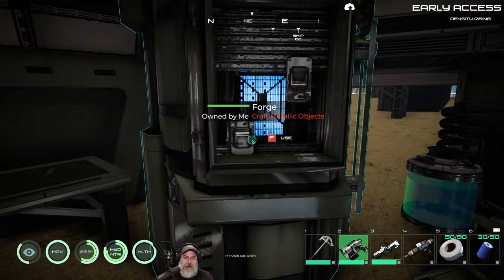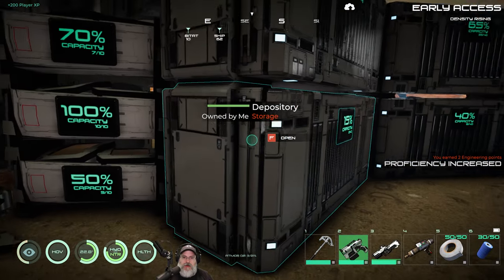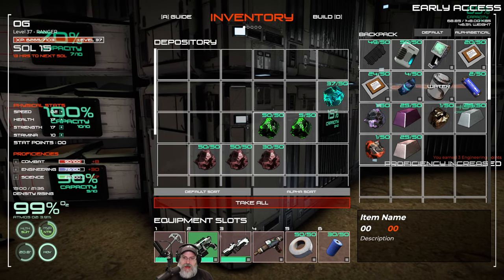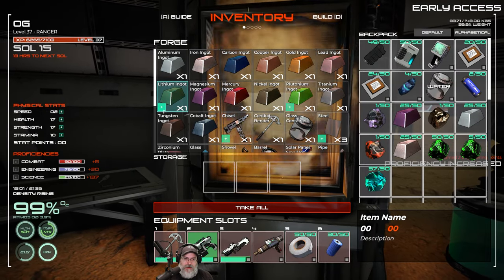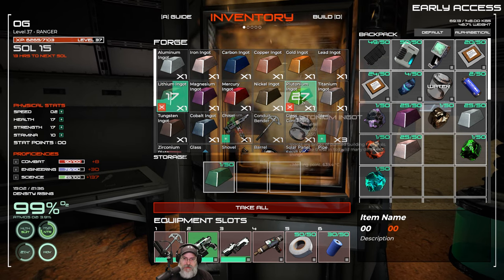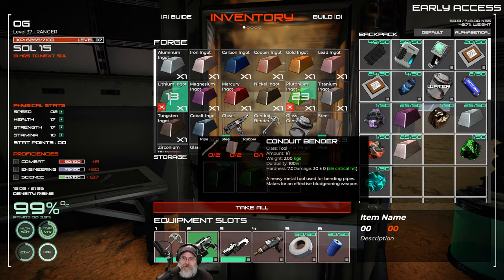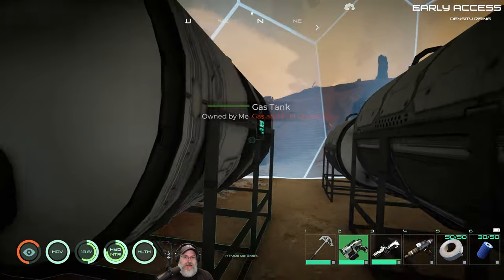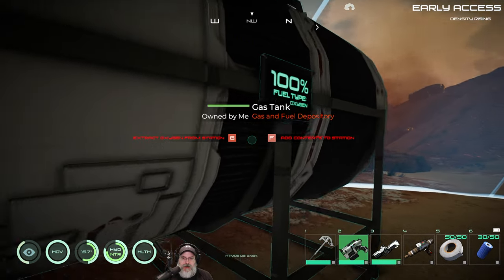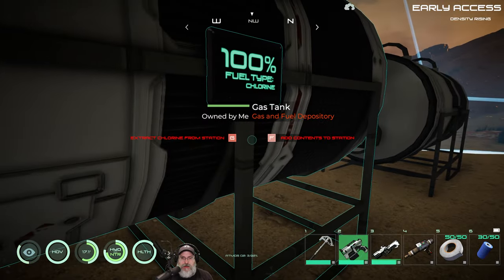Okay, those are done. Let's pull those out and grab lithium and plutonium. Every one of these tanks is completely full — this one's 100% full with O2, and this one's 100% full with chlorine.